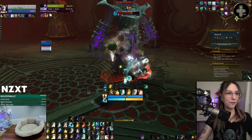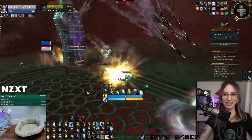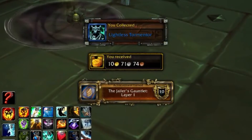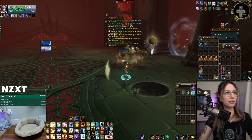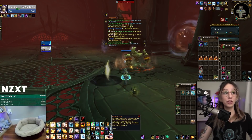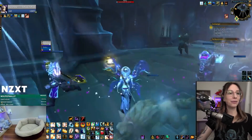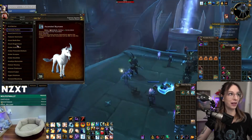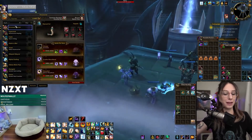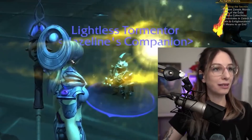How many floors is the gauntlet? We're on floor eight and I'm pretty sure this is the last one — it gives you adamant vault bosses. That's kind of cool. So that's layer one, it was eight floors. I got a pet, I also received 1300 soul ash, 50 cosmic flux which is the new one, and you also get a power at the end. Show and tell — I got a new pet called a Lightless Tormentor. I think it's just another color of those little Torghast pets. The other rewards are a tiny bit more exciting.